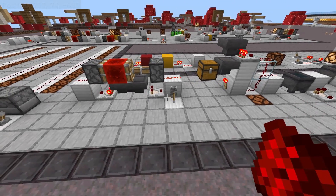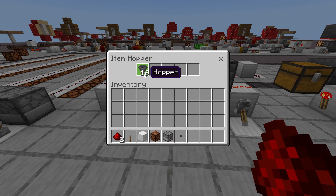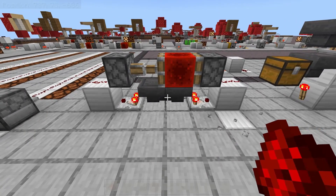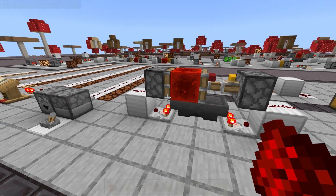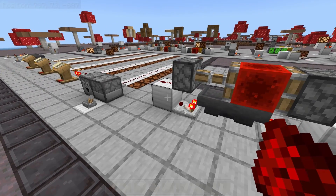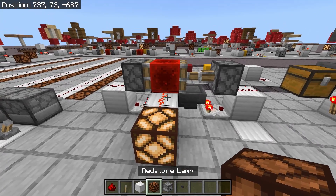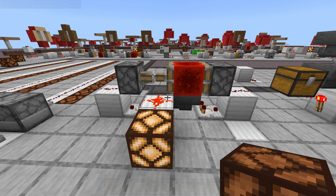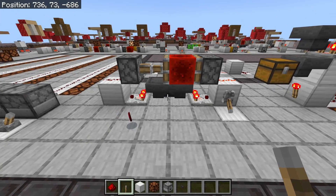Comparators also allow for automated timers. Depending on how many items you have in the hopper will increase the length of the timer. When the comparator notices there are no items in the hopper it's looking at, it will lose signal strength, which will turn off the corresponding piston, which will allow the other piston to activate, pushing the Redstone block. The Redstone block is locking one of the hoppers, preventing that hopper from pushing its items back into the other hopper. Then you can pull an output off one of the positions of the Redstone block to give you a timer that activates every X amount of time. We'll be going over all of these configurations again near the end of the video.